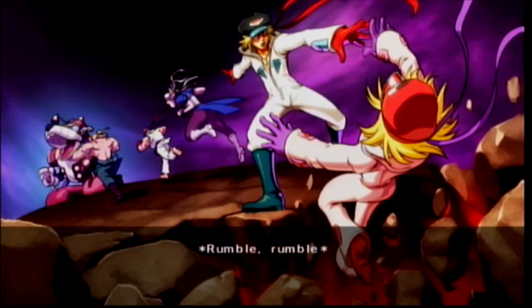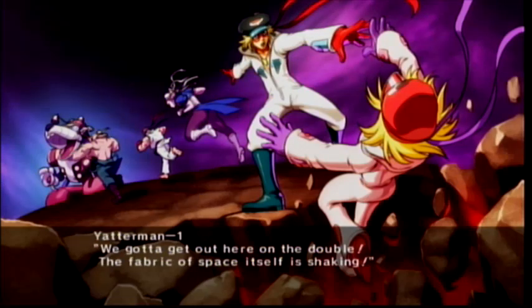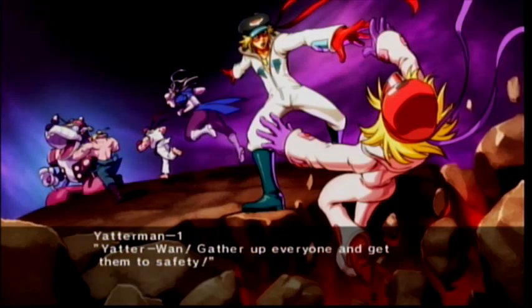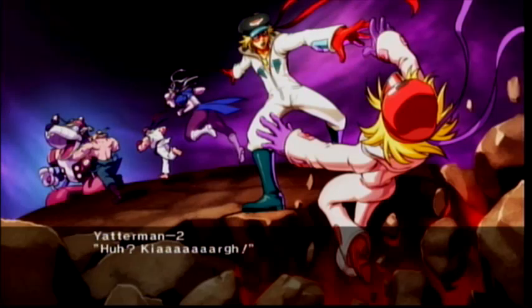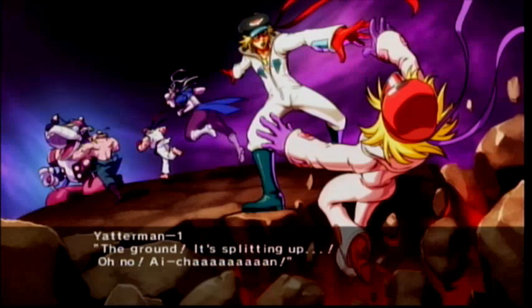Look — Ryu, Chun-Li, and Alex appear in the ending. Yatterman No. 2 was originally just a cameo appearance. 'We gotta get out of here on the double. Yatterman No. 1, gather up everyone and get them to safety.' These animated sound effects — rumble, rumble, crack — it's great. Poor Yatterman No. 2 as the ground splits up.